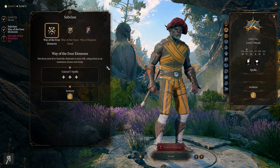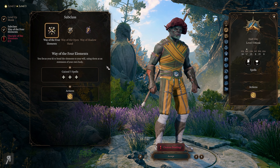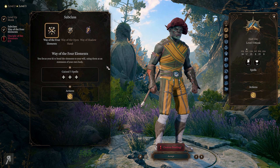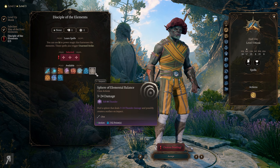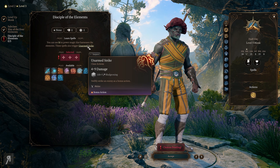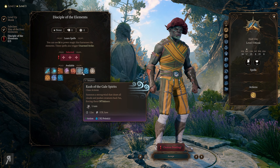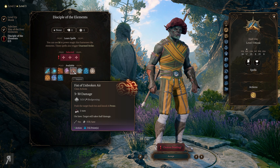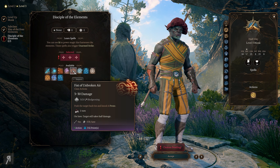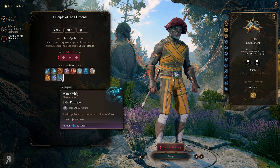We have four elements here - three classes actually. You focus your ki to bend the elements to your will, using them as an extension of your own body. You can choose spells - basically you can use ki to power magic that harnesses the elements. These spells also trigger unarmed strike, which allows me to use a bonus action to strike at people in melee. This looks fantastic but it uses two ki, and I'm not a big fan of that.